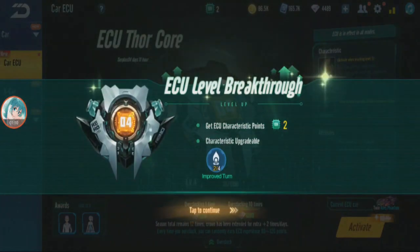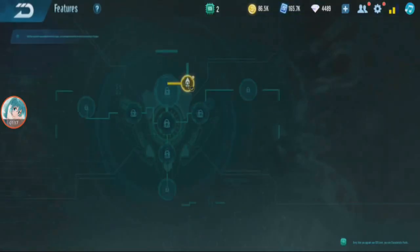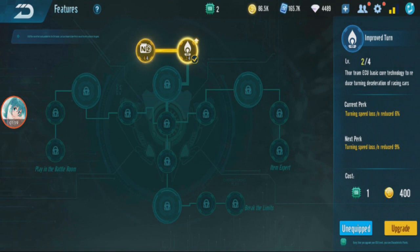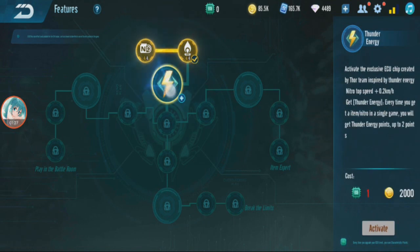So I got two ECU chips. These ECU chips are used to upgrade your branches. For example, I got two so I can upgrade this to max.